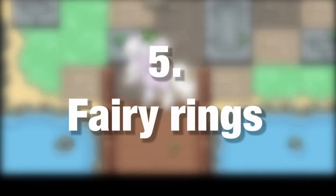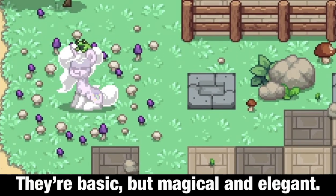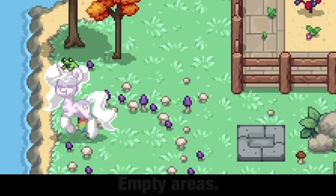Number 5: Fairy Rings. Fairy rings are so, so cute. They're basic, but magical and elegant. Make a circle out of white mushrooms and some purple ones. These are great for screenshots and empty areas.